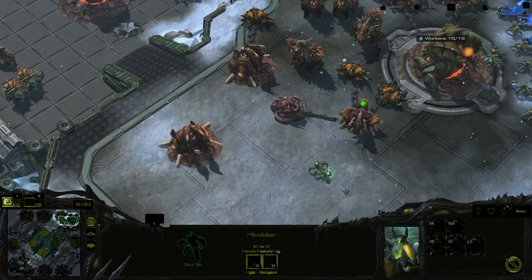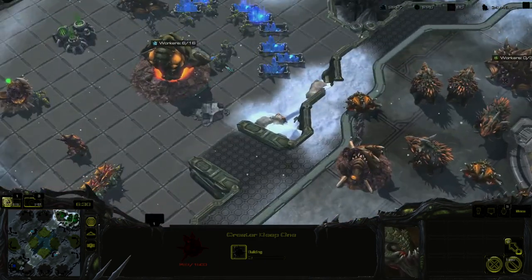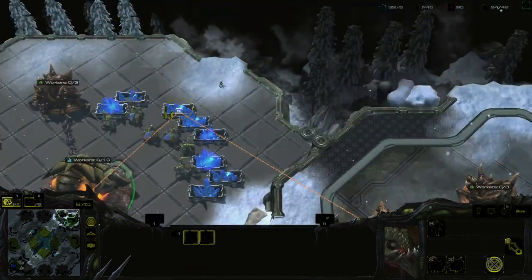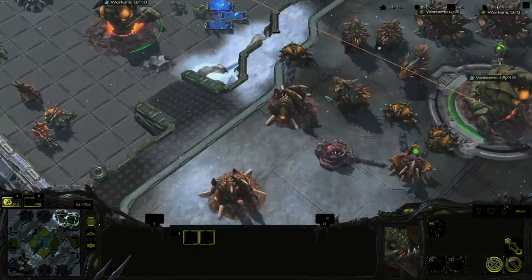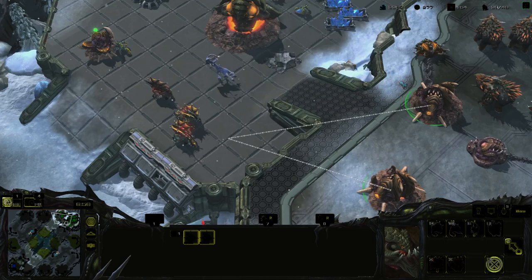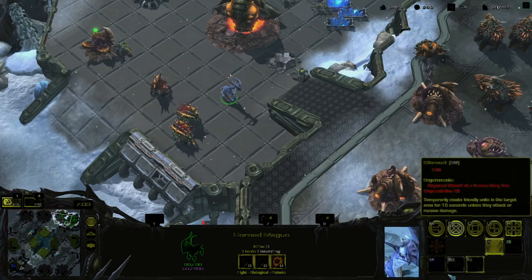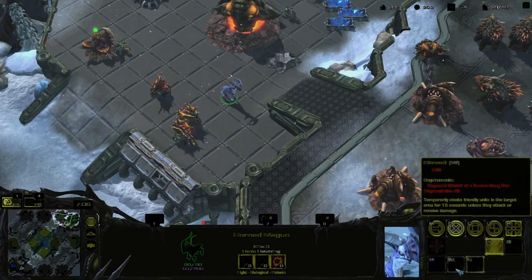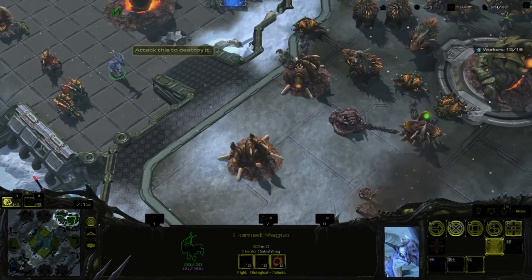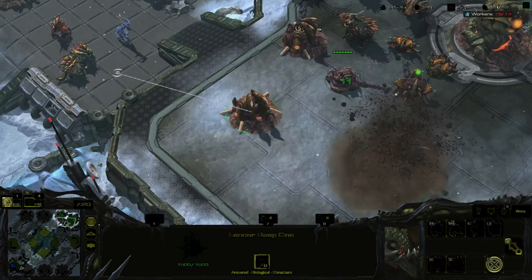We're going to build the next thing. Normally you'd want to build more than one base if playing against another player. This unit here is a spell caster. Looking at the deep ones — there's a Greater Deep One and a Lesser Deep One.